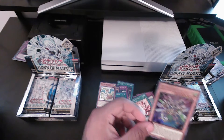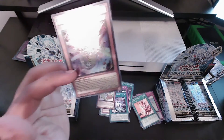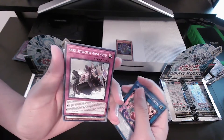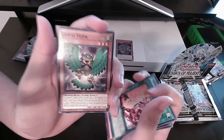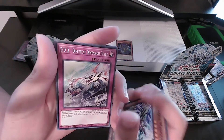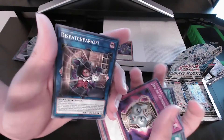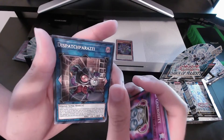An ultra rare worth four dollars — B Trooper Sting Lancer! Then I got Rotten Amaze Attraction, Branded Bond, Branded Bond, Gustavard Vader, Aqua Mador, another DDD, Jar of Generosity, and Dispatcherazi.